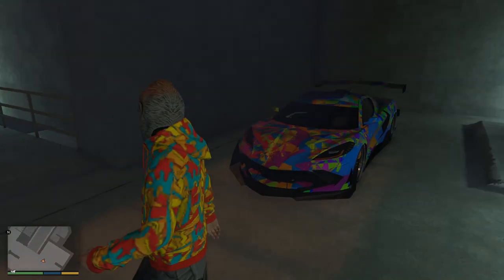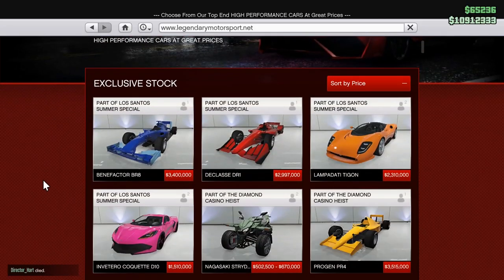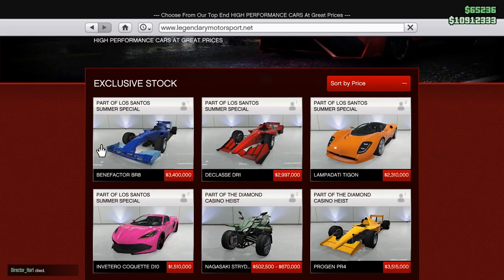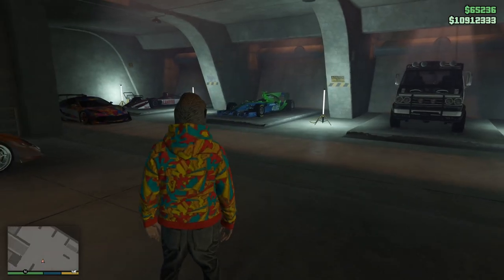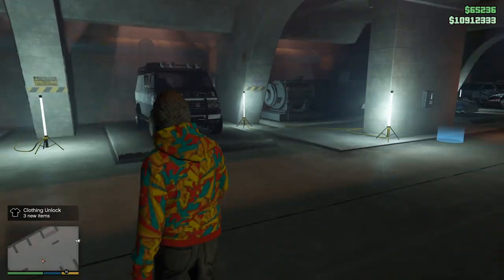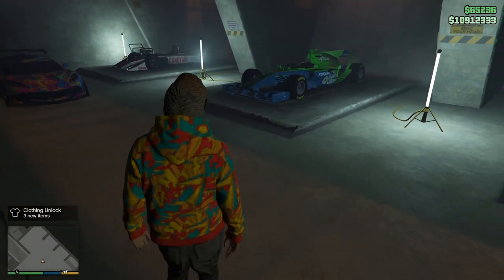We'll start off with the new vehicles in Legendary Motorsport. We've got four new Legendary Motorsport vehicles there on your screen now. You've got the Benefactor BR-8 and also the DR-1 — those are your two new open wheel vehicles. You've got the Tigon as the new supercar, and the new sports car is the Coquette D10. This is what they all look like in person in my garage — the lighting isn't the best, but this is pretty much what they look like.